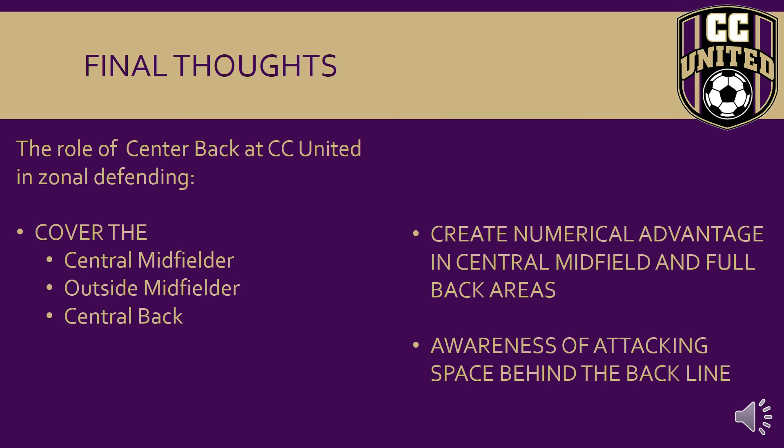Some final thoughts on the position: as a central defender in a 4-4-2, you're covering the defender alongside you, the midfielder in front of you, and the fullback to your side — whichever side that may be. Move as if an imaginary rope is attached to those players. Be accountable for your own zones because opponents will push strikers in there — step and win the ball when it enters your zone. When the ball goes to the opposing wide midfielder and our fullback steps, make sure we get numerical advantage in that wide channel. If the ball is played back inside, step into the central area to create a 2v1 so the other team is forced to play away. Finally, be aware of the attacking space conceded behind the back line and be prepared to attack the ball from punts and goal kicks.